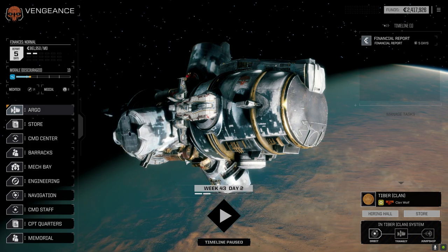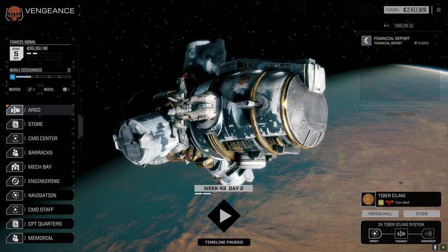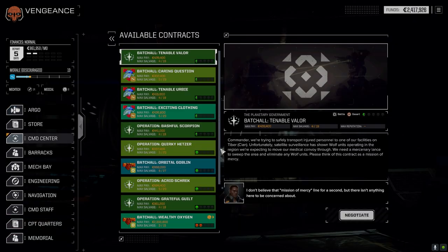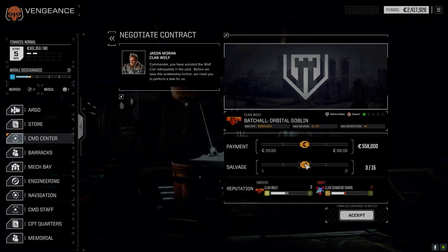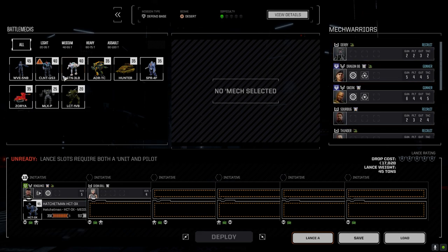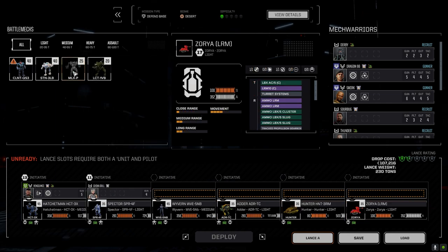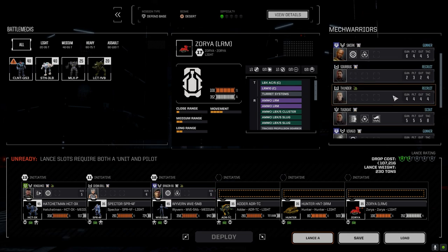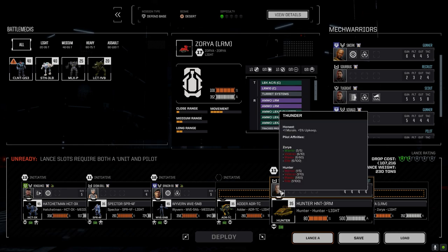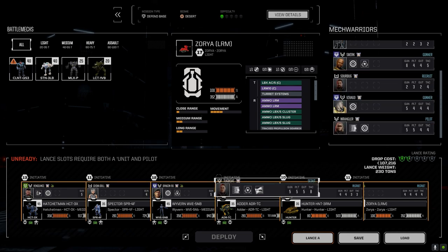Welcome back to the channel, another episode of the Duelist slash Royals — probably both playlists. We're going to take the joint defend base mission today. Let's go to the command center — it's a one skull so it shouldn't be too bad, but it is against Clan Diamond Sharks. We're going full salvage because I want to get some good stuff out of this one. Taking China Doll, the Specter, the Wyvern, the Adder, the Hunter, and the Zorya for the mechs. Dragon's down, Wren is in the Hunter, Tugboat — perfect, let's go.